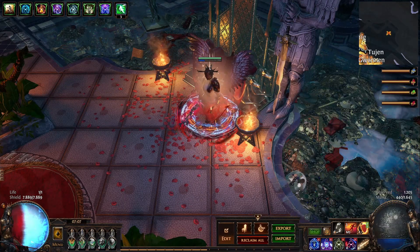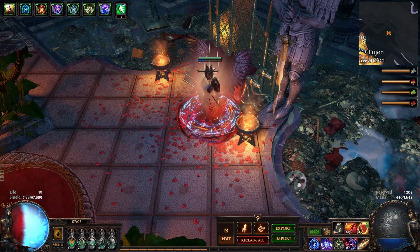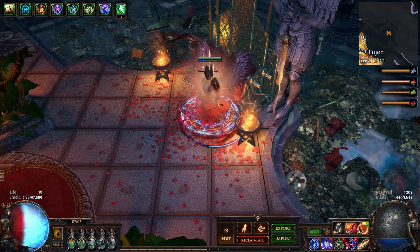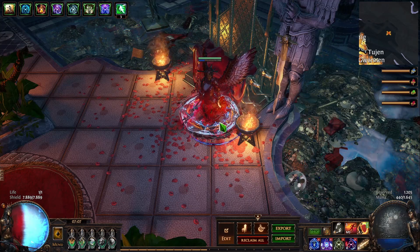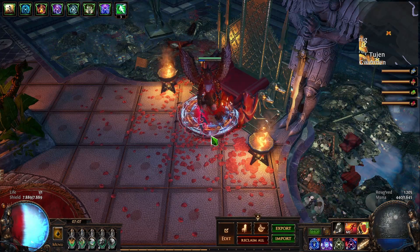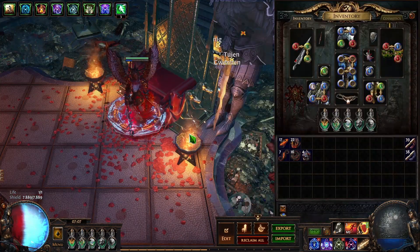I am Cyclean and this is my guide on how to make currency in Scourge League. So let's start with the beginner, easy part. The first thing obviously is just play the league. If you play Scourge in red tier maps, about every 50 maps — sometimes longer, sometimes shorter — you will find a Scourge boss.